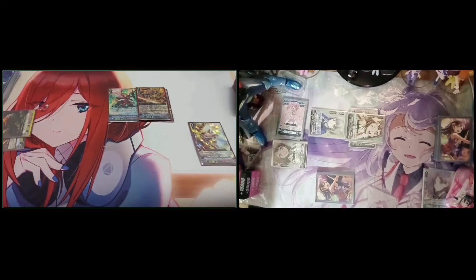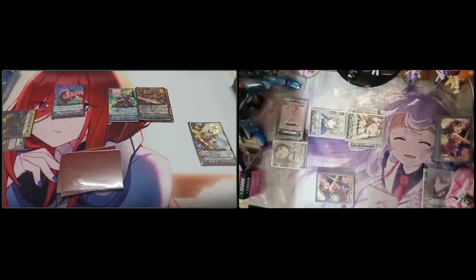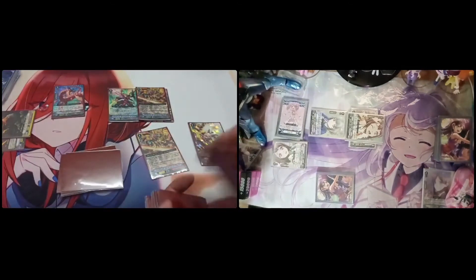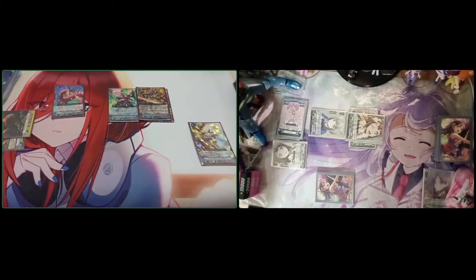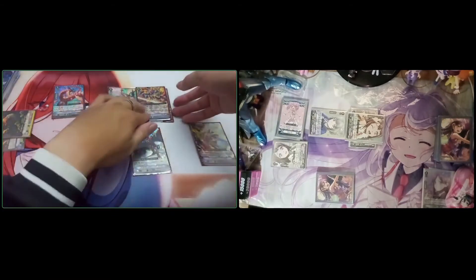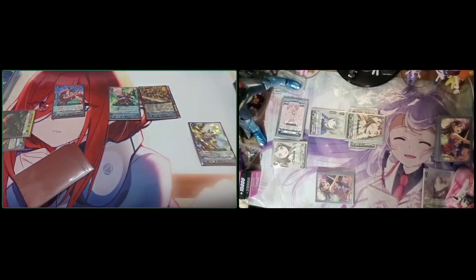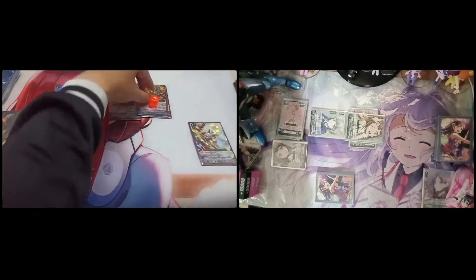Then I call Ignerode Dragon. In-World skill: check the top seven for the Cross — five, six, seven — success! The Cross added, shuffle the rest.